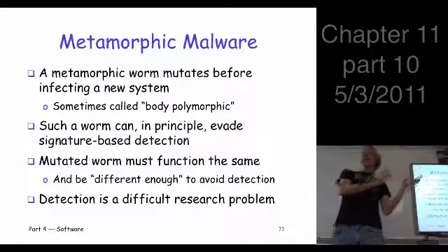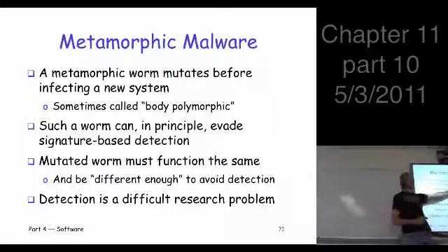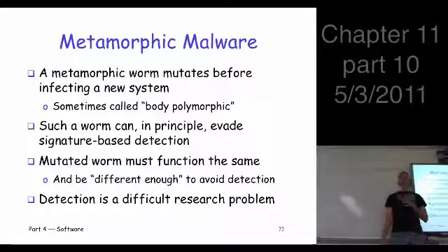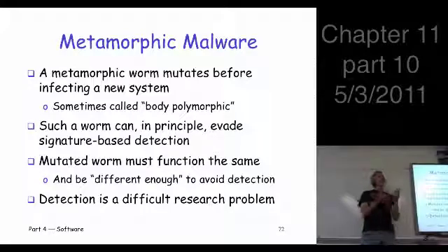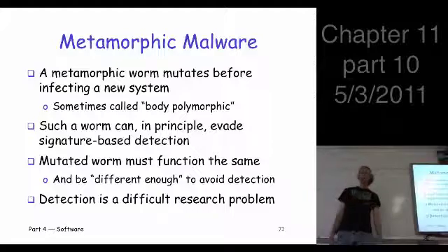Sometimes these are called body polymorphic because you're applying the idea of polymorphism to the entire body of the code instead of just a small piece of decryptor code. If done correctly, you could evade signature detection. Every time the worm mutates, it morphs and changes its internal structure, but the code still does the same thing — the function remains the same. If you shuffle the structure around enough, there's no common signature to latch on to.